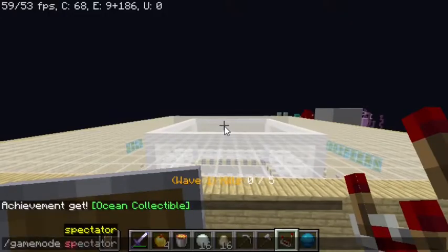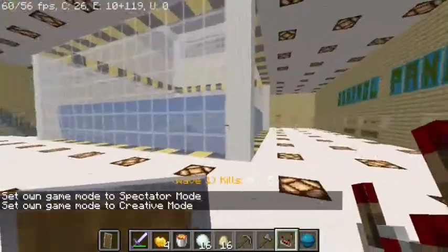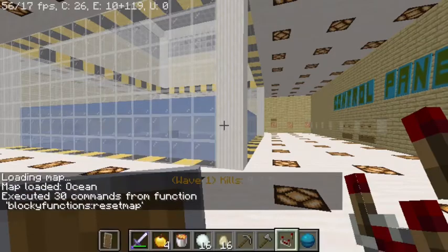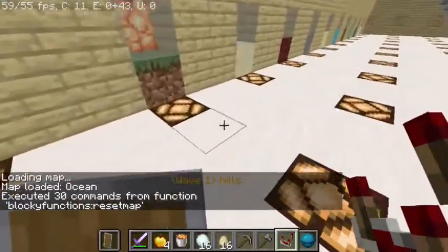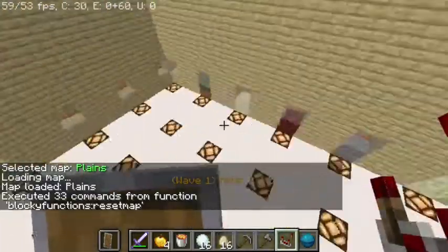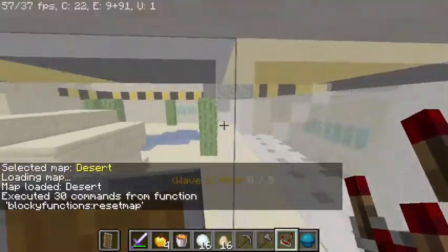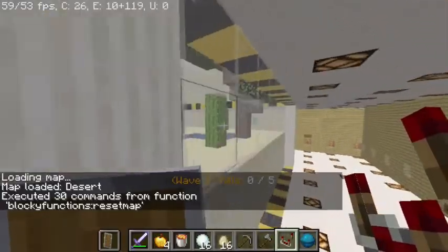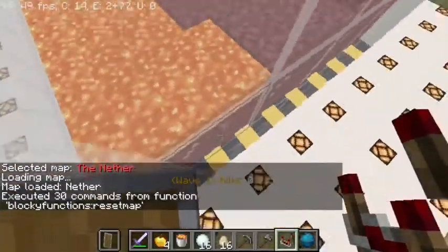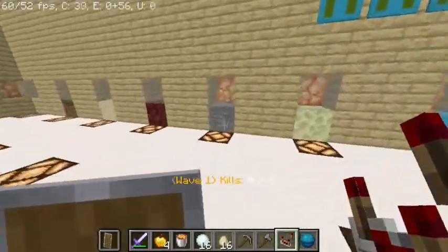Now I'll show all the maps loading. I'll use a reset map command to restore all the holes and refill chests. The planes map has a river, a tree, and the collectible is inside the tree. The desert map has a little underground temple, cacti, and a tree. The nether map is loaded — the collectible is hidden somewhere and it's a bit harder to find. There are two types of nether trees from 1.16.